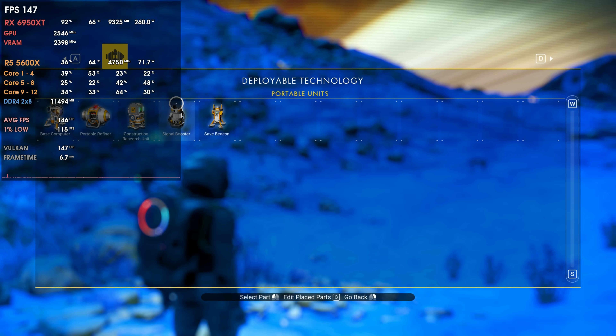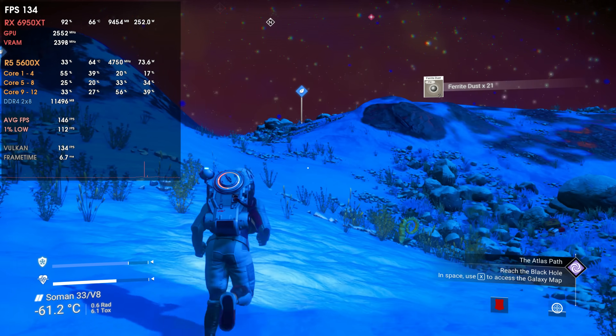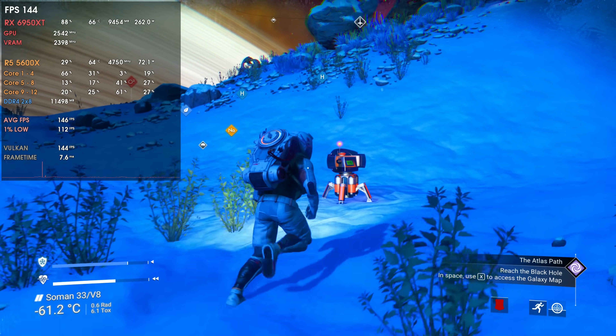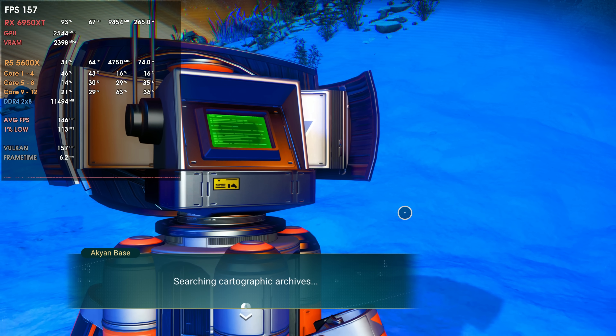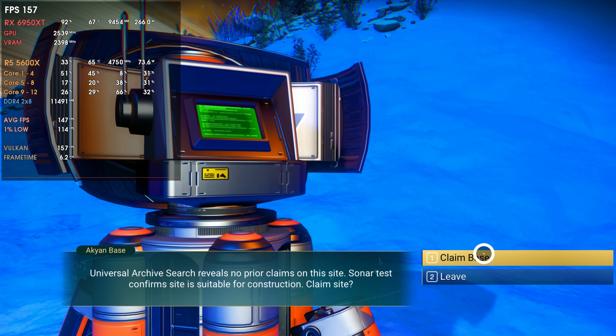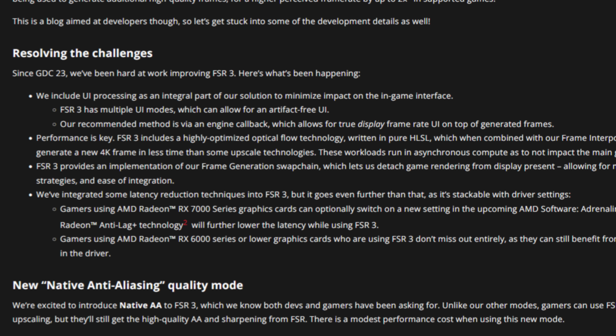For example, I tested No Man's Sky and DLAA was actually quite better than native TAA. If AMD manages to pull this off — making NAA actually better than poor implementations of TAA — it will be quite good, and if we can use it in most games it will be even better. DLAA can only be used on Nvidia RTX GPUs, while NAA will be available across a full spectrum of GPUs, so that's also a big plus.